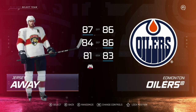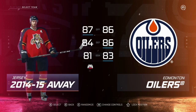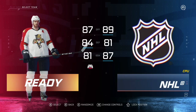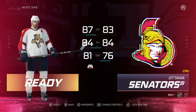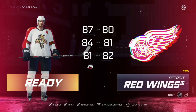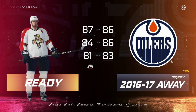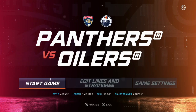This will be a tough team to play. We'll randomize three times for the jerseys and we got the 2014-15 away. Sorry, I forgot to press into the Oilers, so now I have to go back to them. Randomizing three times, we get the 2016-17 away jersey. We will be facing them. The style is arcade, length is five minutes, and skill is rookie.